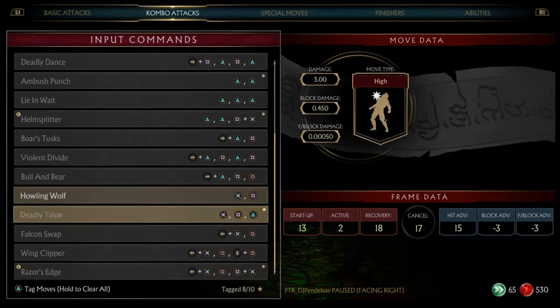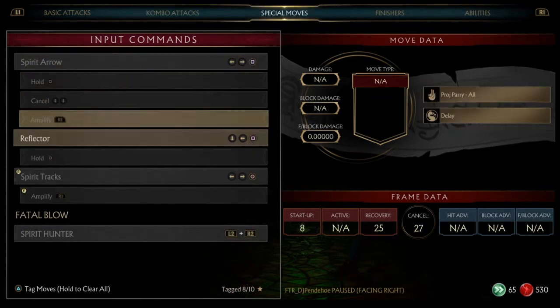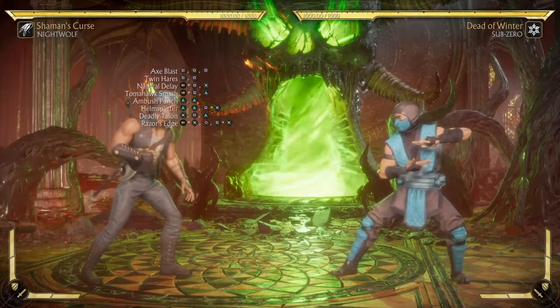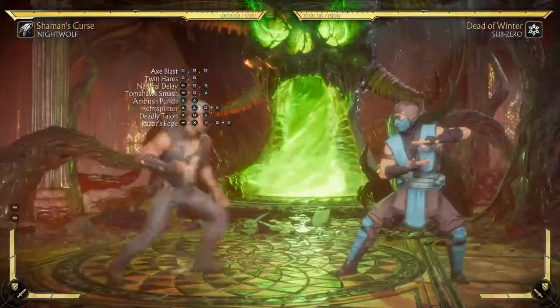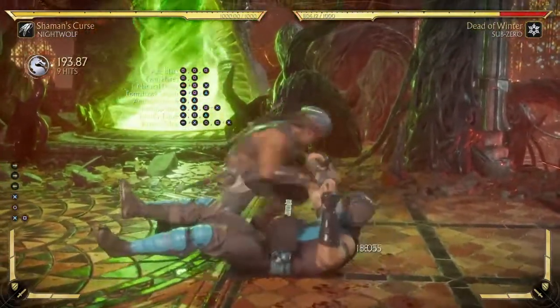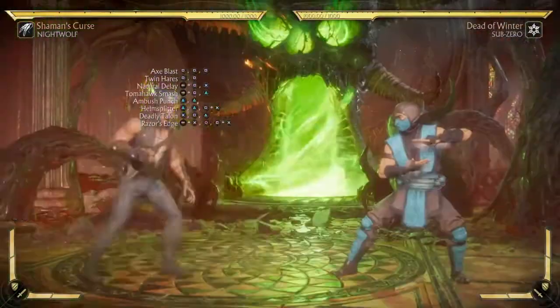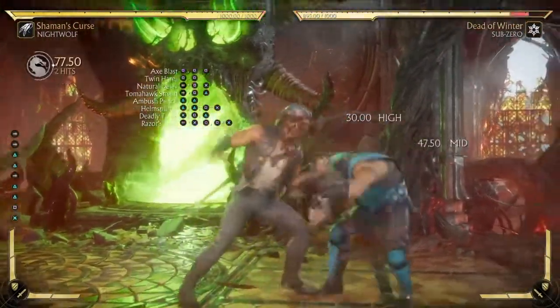Helm splitter — that's what it's called. And spirit arrow reflector. So same as the other variation, same combos work with spirit tracks. The only difference with this variation is what you get from grappling stalker: razor's edge and back-three-four-one-three.